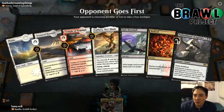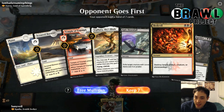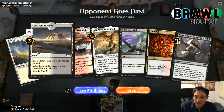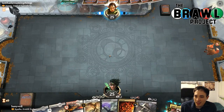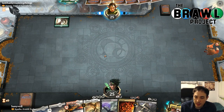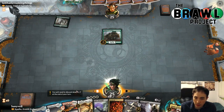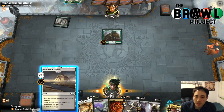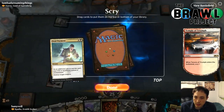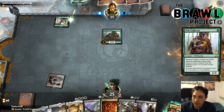Here we go, game one with Kalia against Yorvo, Lord of Garenbrig. This hand looks fantastic. We've got Kalia on three, though I guess that doesn't actually matter. I'm gonna keep it — if they can accelerate out their Yorvo, we can Epic Downfall it. Heck, we can just Epic Downfall it on turn three anyway. Looks like they're going the super low to the ground version. I'm going to play a Temple of Triumph. Untapped lands are the most important thing here.